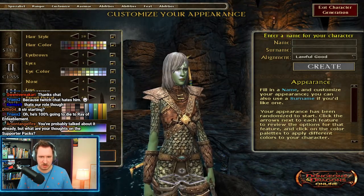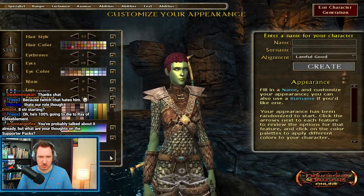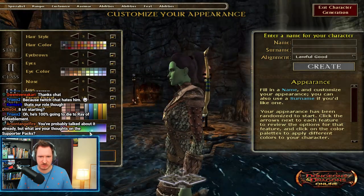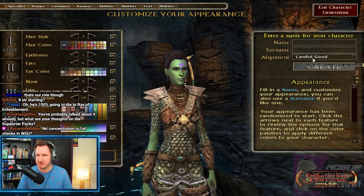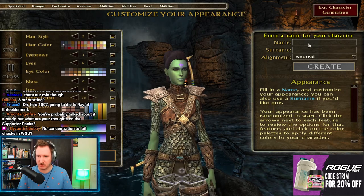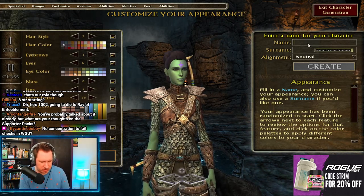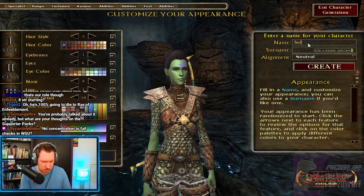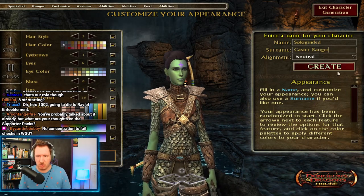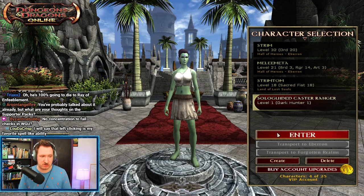Now I'm just going to change up my character appearance — I think I'm a hunter, so I'll make myself green. I'm going to roll around a little bit to get a character that looks kind of cool. I'm going to make my character True Neutral because I have no need to be anything else. And this character is going to be called Solo Guided Caster Ranger. We're going to start from there.